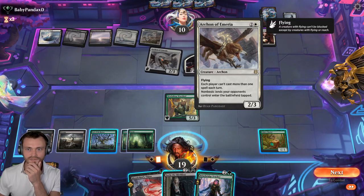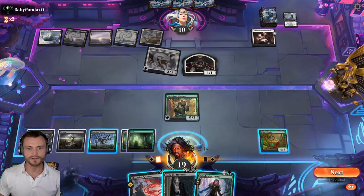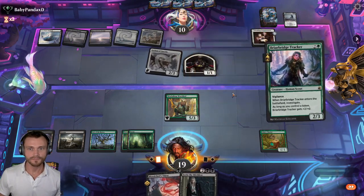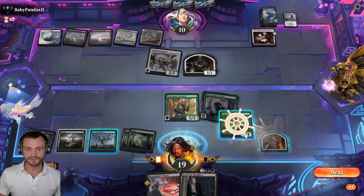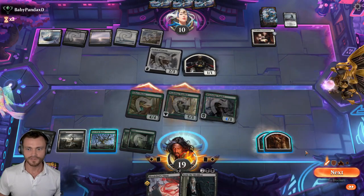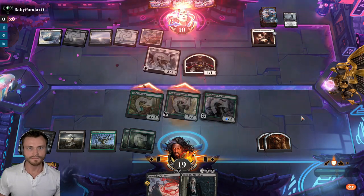We only get one spell per turn still unless we Blood Chief's Thirst first for four — this doesn't quite work. So I think we go Tracker here. We get to power up the Chariot and get to copy this token here, which is bad. They scoop on that!